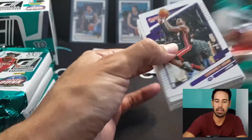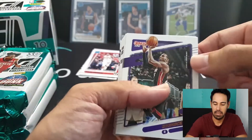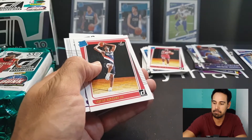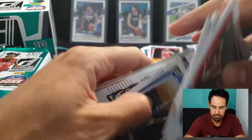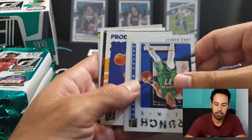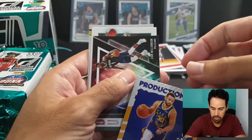If you look in the background, last year's rated rookie design - we've got LaMelo and Ant-Man with a blurred background on those ones, whereas these ones have a predominantly black curtain background. Let's get through the base and hit our rated rookies. Okay - Greg Brown the third, Butler, Book, Knight, and Sandy. We've got our press proof DeJounte Murray, who's having a stellar season - first-time All-Star. Crunch time of Luka, and the production line of Curry - that one actually looks pretty good, the colors on that one.